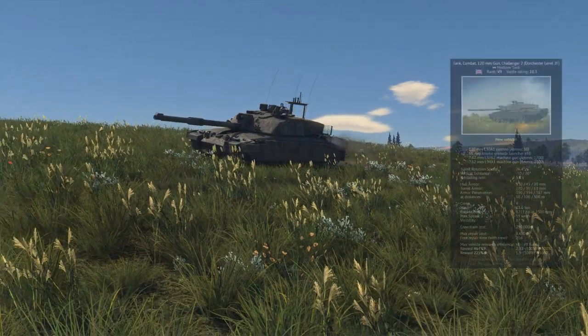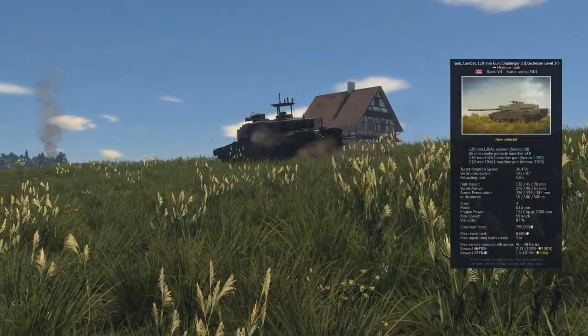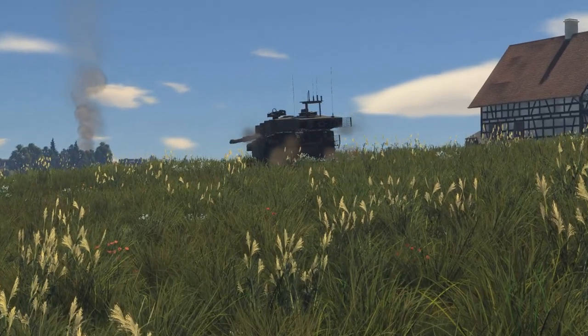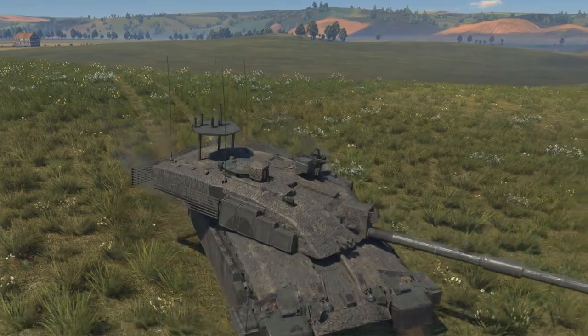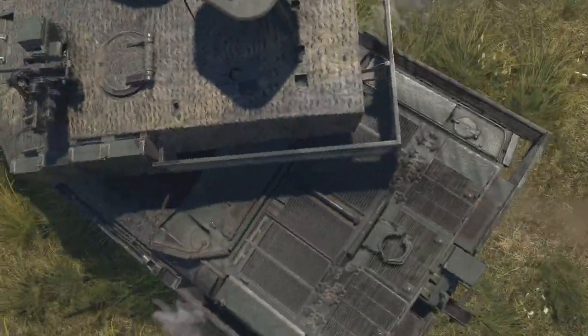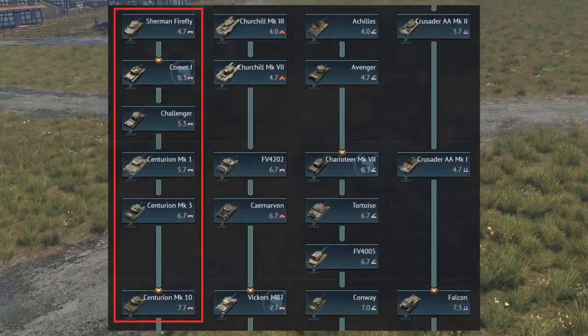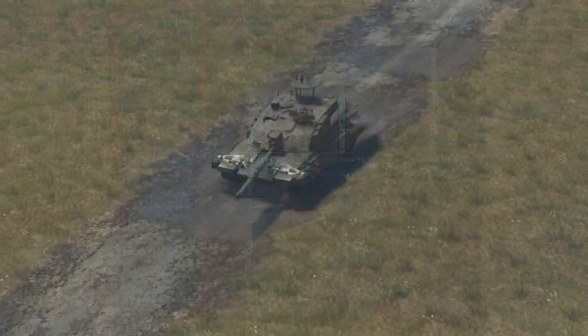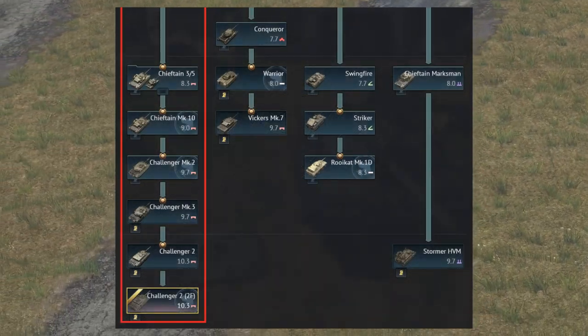Starting with the basics, this tank is a rank 7, battle rating 10.3 medium tank located in the British tech tree. Being a rank 7, it will be efficient at researching all vehicles between the ranks of 6 and 7. The Challenger is a tech tree vehicle, meaning anyone can grind it for free. To start the mammoth grind, you will have to begin by researching the medium tank line in the 3rd rank of the British tech tree, grinding out every vehicle in this line until you unlock the 2F at battle rating 10.3.